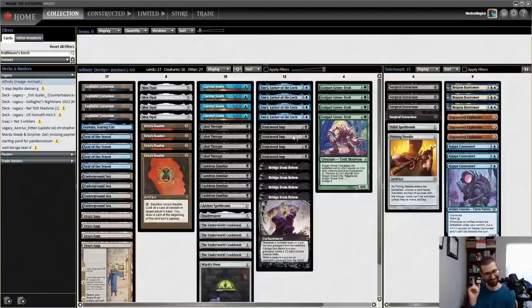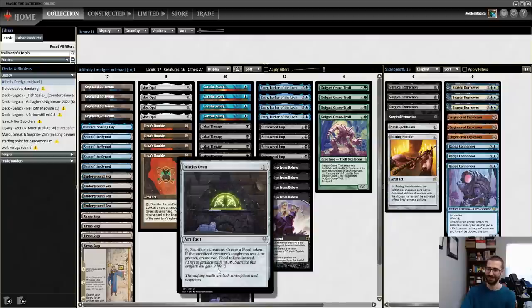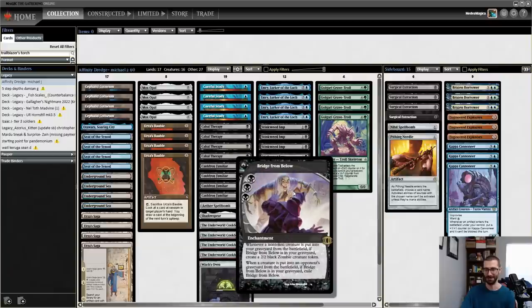Our goal here is to kind of get dredging, get some Cabal Therapies and maybe some Bridge from Belows into the graveyard, and then do cool things with Cauldron Familiar. When it enters the battlefield, each opponent loses a life and you gain a life, and you can sacrifice a food to return it from your graveyard to the battlefield. So if you have that with Witch's Oven, you can sacrifice your cat, get food tokens, use the food tokens to return Cauldron Familiar, and create one zombie token every time you go through this loop.